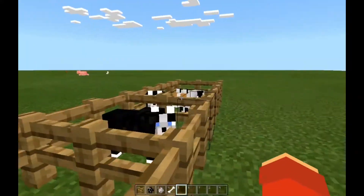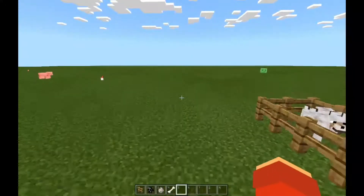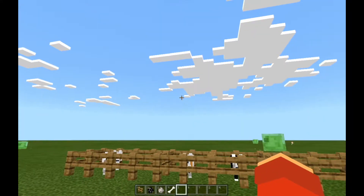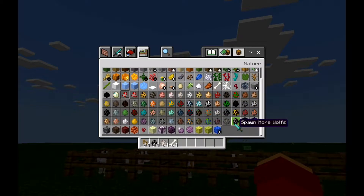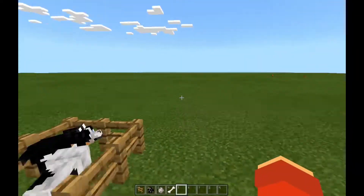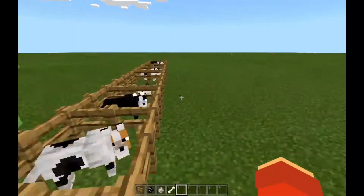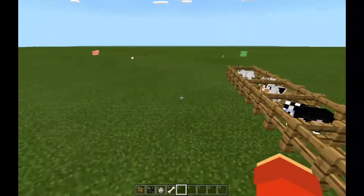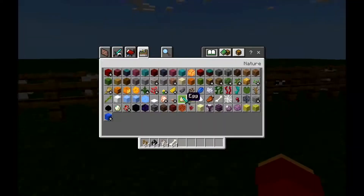The add-on only adds two new wolf skins — something like a Siberian Husky and another one I'm not sure about, but they're pretty cool and cute. If you want to spawn them, you can find them in the nature section or the spawn egg section. They also spawn naturally like vanilla wolves, I think in forests and similar biomes.